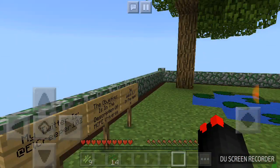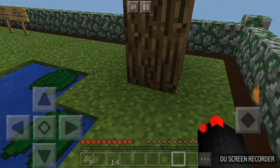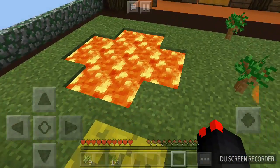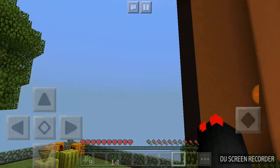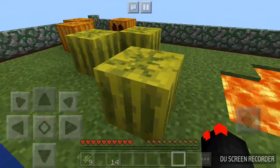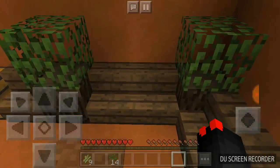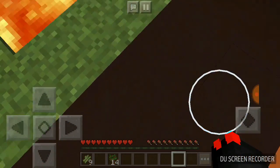We're just waiting for those to grow. We do not want to cut down this tree because there is a skeleton spawner down there, and I don't want to release them — they're very hard to beat, especially almost impossible without armor or weapons.